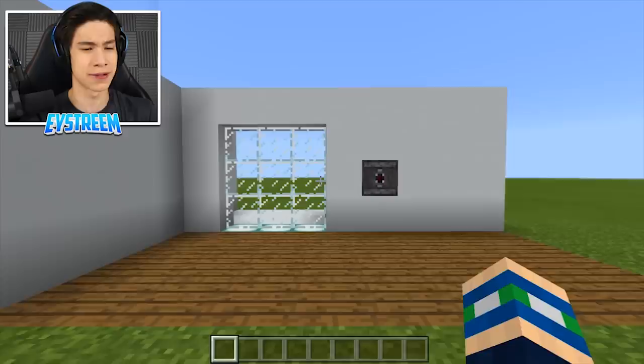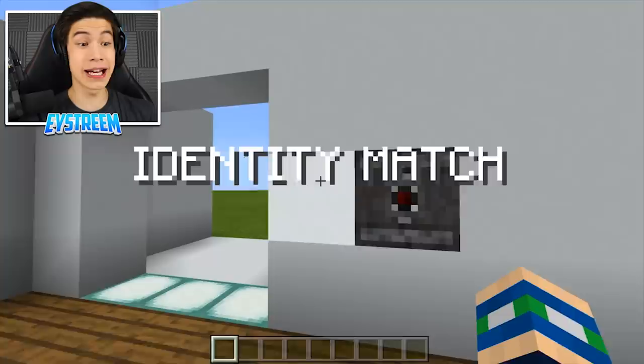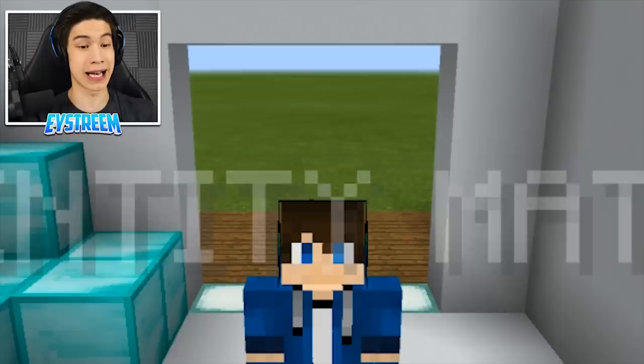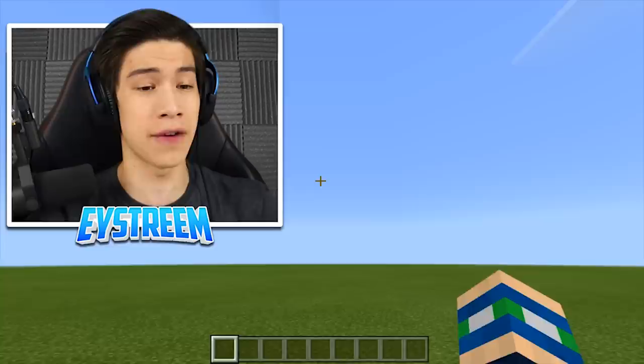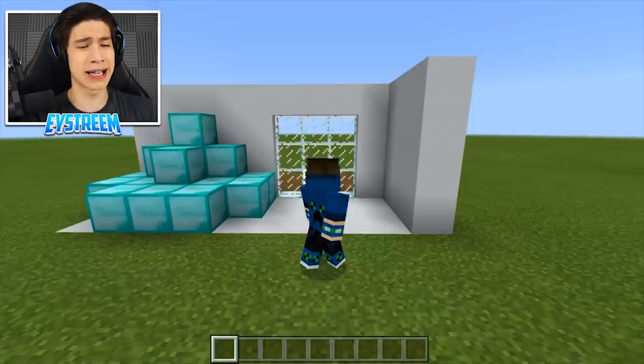Before we can build it, I need to show you how this bad boy works. We've got our eye scanner, we've got our door, and when you walk up to it — ready? It goes: identity match, and the door opens up. Isn't that clean! And then you walk through here, and the door is going to close really nicely right behind us. It's open just long enough so that you can bring a friend in if you actually want your friend to get into your base. I've got my diamonds in here, and no one's going to be getting hold of my diamonds ever again because now I've got facial recognition. To get out, it's super simple — you just walk up to the door, it opens up, and it's going to close nice and clean right behind you.